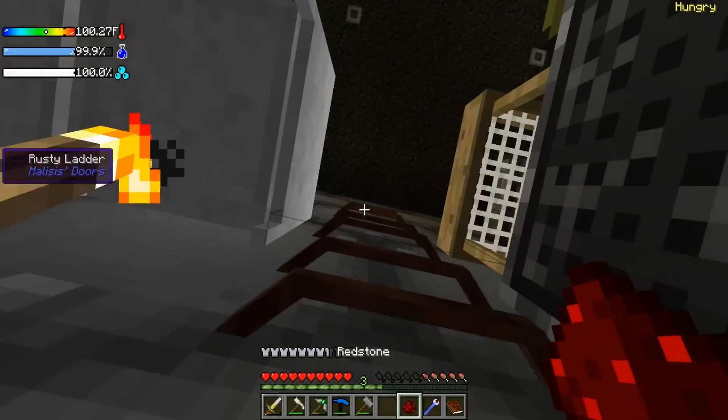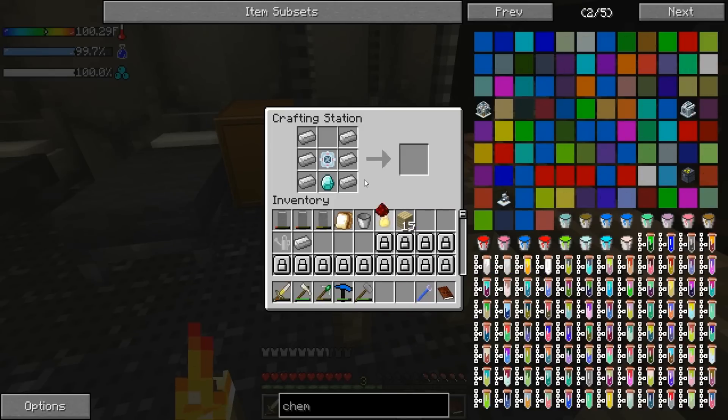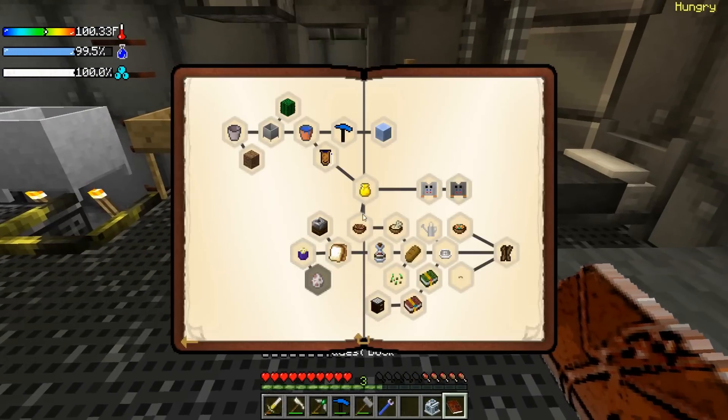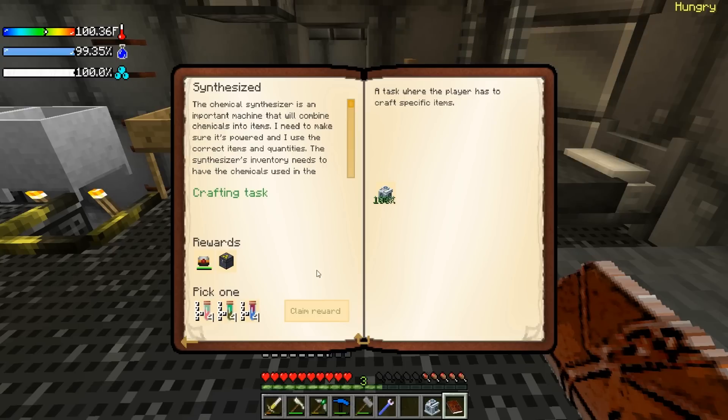And there it is! We are overheating a little bit but I do want to get this done. We have our chemical synthesizer — I'm just going to throw that right there. Let's pop into our book real quick. I don't know why this is kitchen-based stuff, but that gets us what we need.